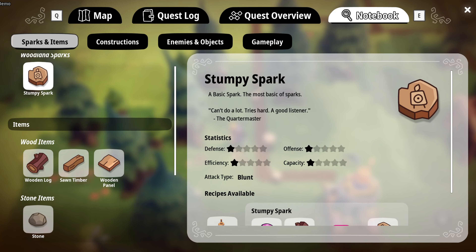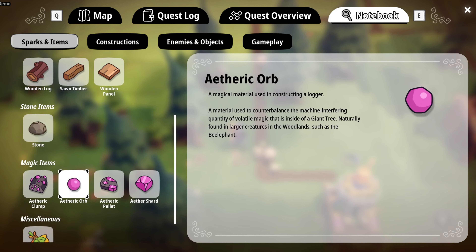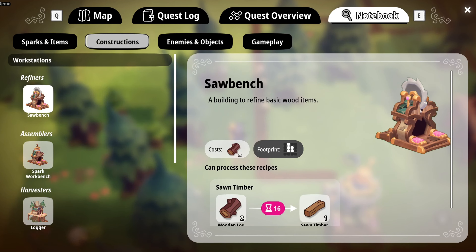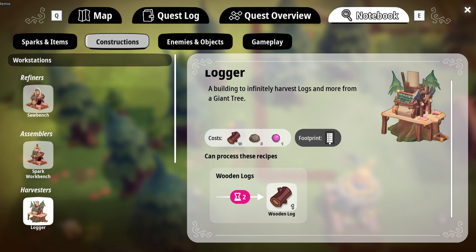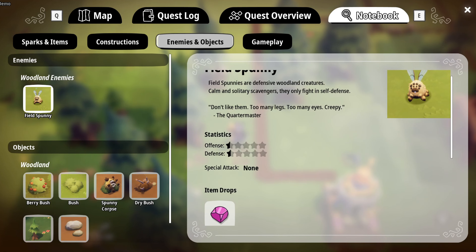Additionally, the menu screens offer a comprehensive view of various materials, including their properties, as well as insights into sparks and enemies. The meticulous organization of these details contributes to a really great experience for those of you who appreciate a well-structured interface.